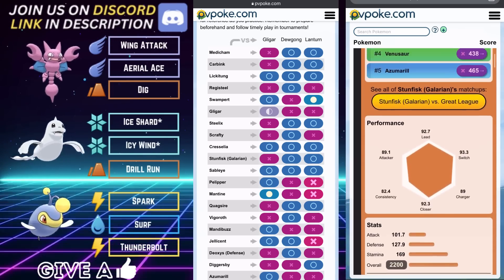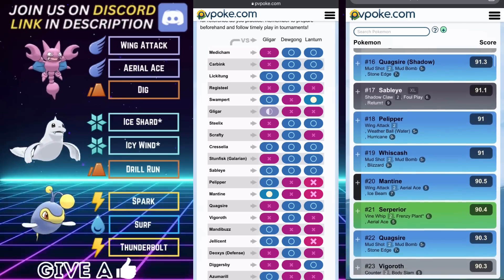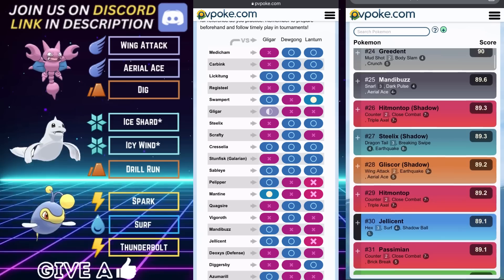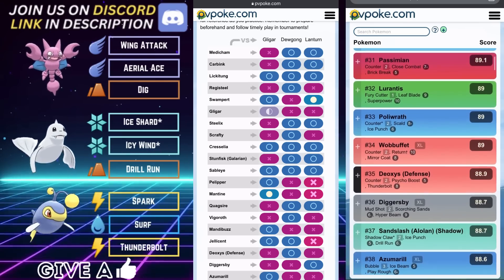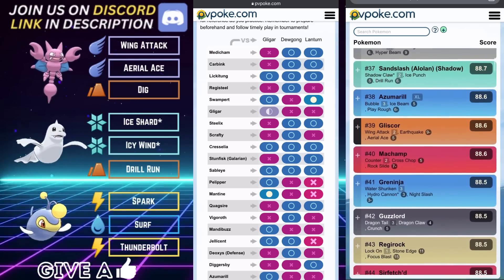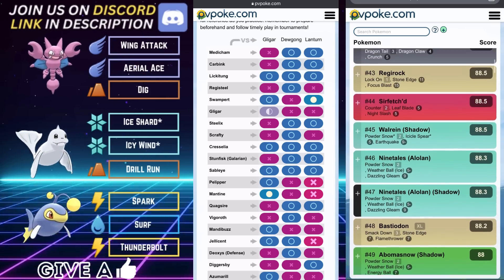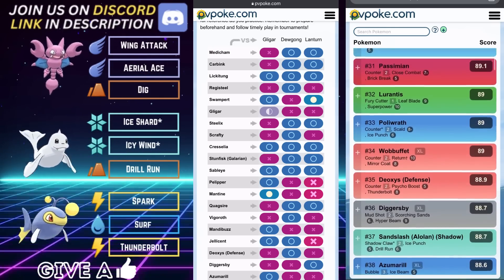Sableye on the lead is not nearly as challenging as a Lickitung lead since Sableye is obviously not nearly as bulky. You'll want to chip or grab an early shield advantage from the Sableye — a lot of Sableye trainers who lead with Sableye often give up those shields very early. You'll want to swap out as well because there is almost always going to be a Steel type in the back behind a Sableye, as it protects Sableye from its glaring weakness of Charm or any other Fairy type damage.